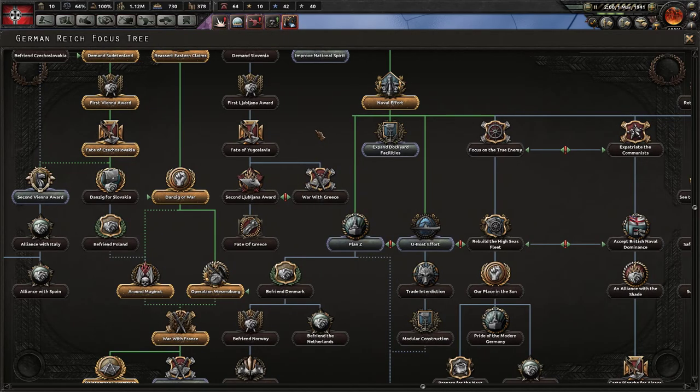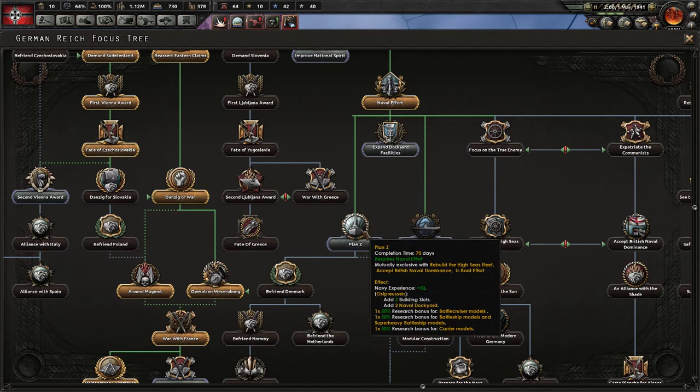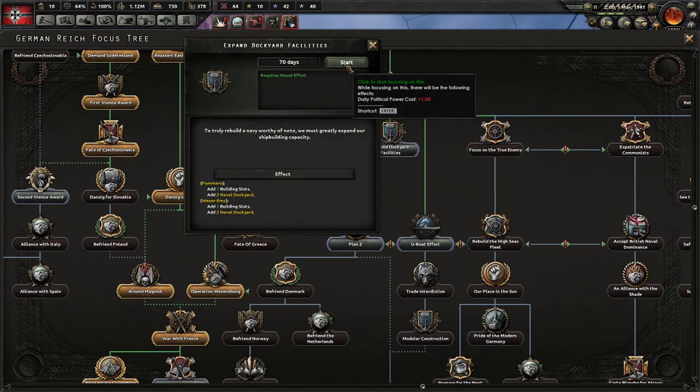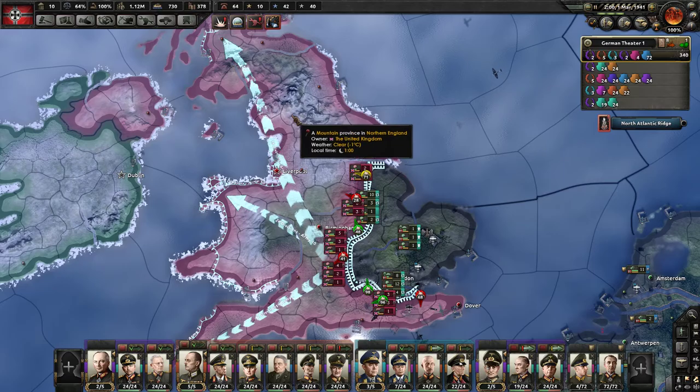So we're going to go expand the dockyards - or should I go Plan Z first? I don't really have the research available to take advantage of that. Two naval dockyards... four. We're going to go with four, and then Barbarossa's next.